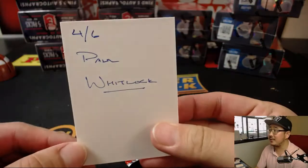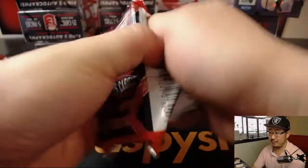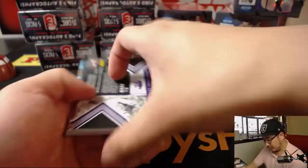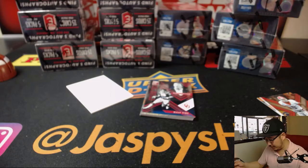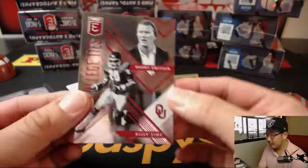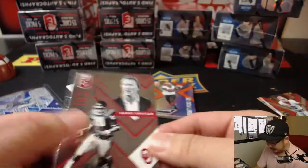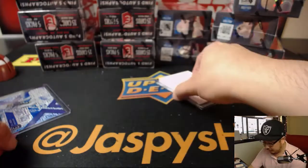Last but certainly not least is Paul CoolWhitlock with pack 5 in break 5. There's DJ Reed — nice autograph, 25 out of 30, nice low number. Look at this: Barry Switzer and Billy Sims. It's a classic right here. And there you have it. Thank you, Paul Whitlock, for getting into the action.